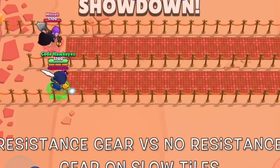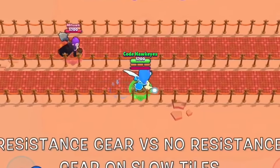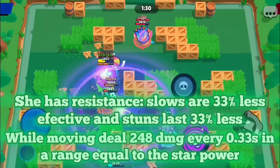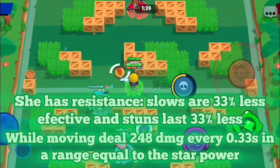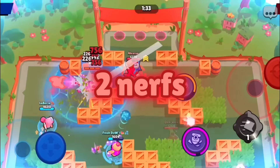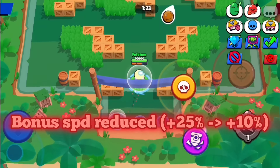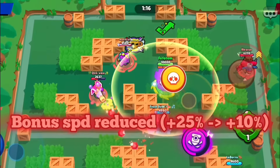For more OG players, you already know what resistance is. For anyone that does not know, the resistance effect means slow is 33% less effective on you and stuns last 33% less. So while hypercharged, even though it would not be as fast as before, it would be a lot harder to just slow you down. Now let's talk about the two nerfs. The bonus movement speed would be reduced from +25% to +10%. With all the buffs to the super, it should be enough — you do not need to rely on a massive speed increase. You already have the gadget, use it.